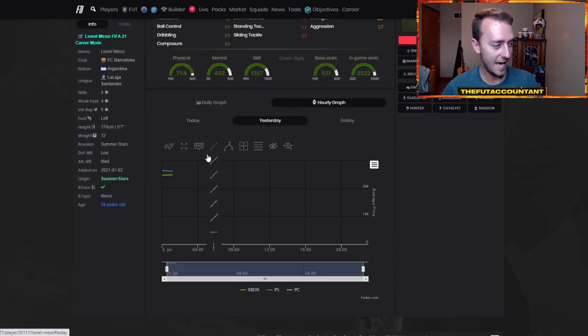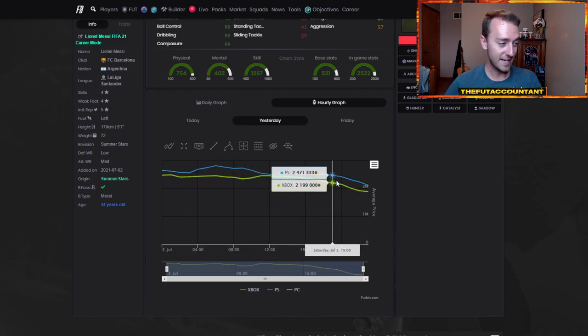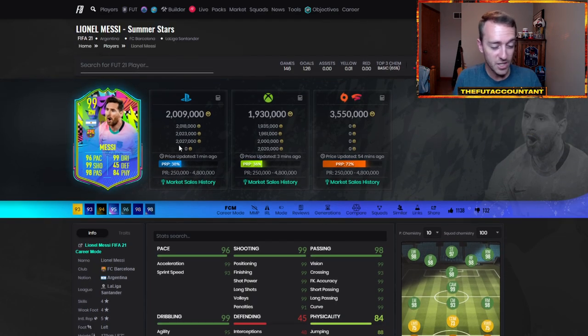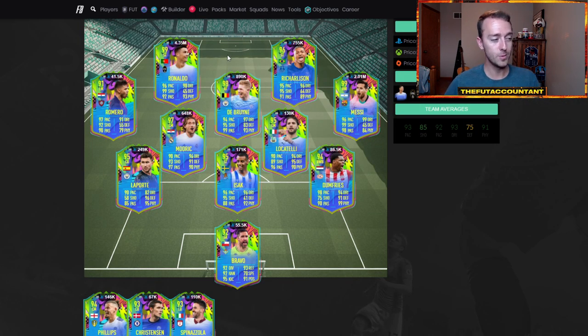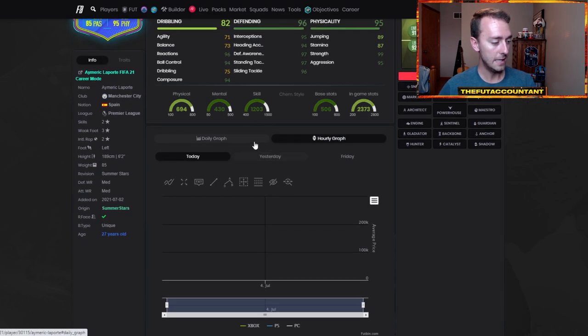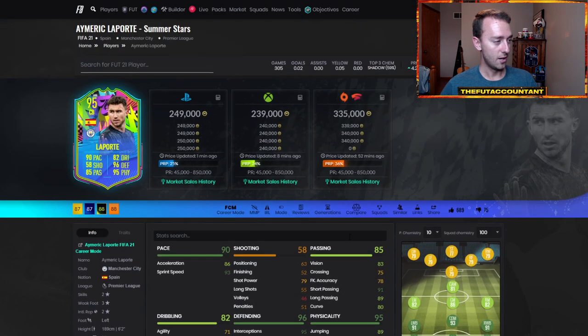Look at the drop-off that Messi had — 2.5 million coins on Saturday morning with preview packs, all the way down to 2.1, and now down to 2 million coins flat. I'm not saying these cards won't rebound. De Bruyne was around 860 and is back up to almost 900. Charlison was almost 700K and is back to 755. Some of these cards have hit lows and may rebound a little into Sunday morning, like they did from Friday night into Saturday. But these drop-offs are pretty crazy.